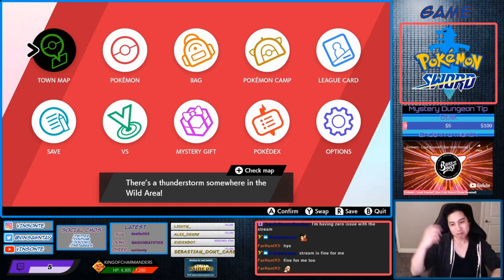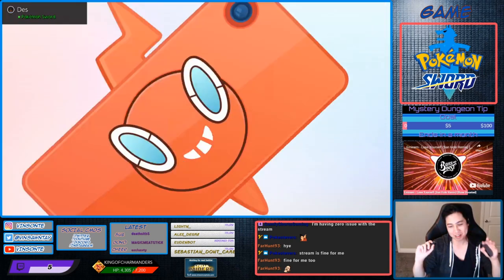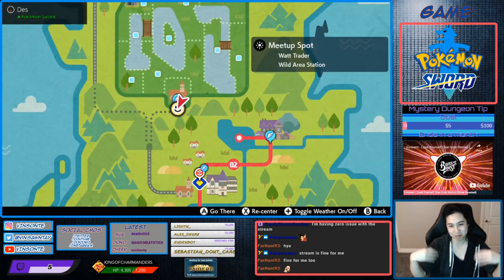It spawns at Den 48 — and only for Pokemon Sword. So if you have Pokemon Shield you have to trade with someone or join someone else's raid.